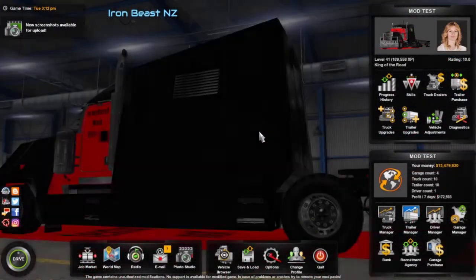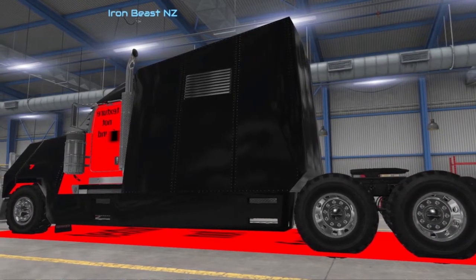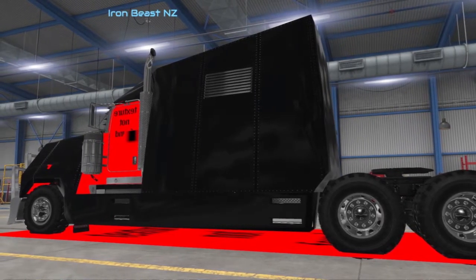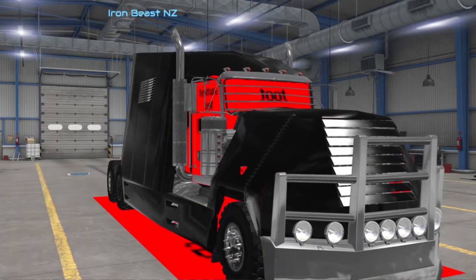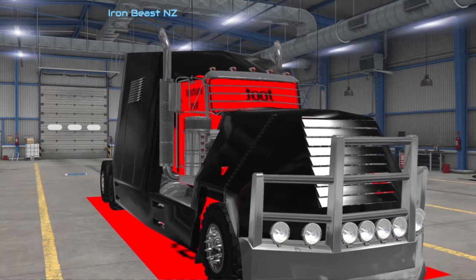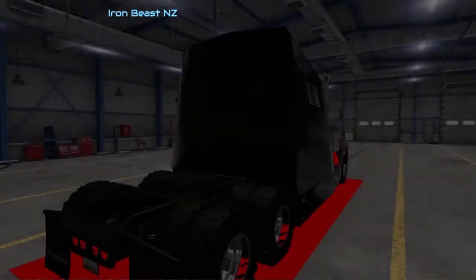Hey guys, welcome back, Iron Beast here. I'm looking at ATS version 1.4 in beta at the moment. A lot of guys have done videos about the light effects in the game, but one particular thing I found is that if you're running third-party mods that no longer have support, or if you've made your own mods, you may get some kind of result that looks a bit like this.